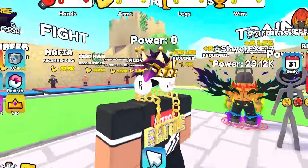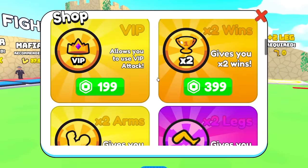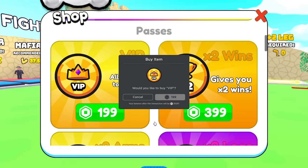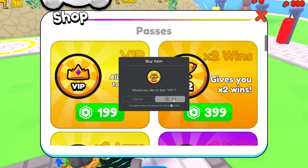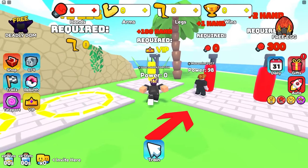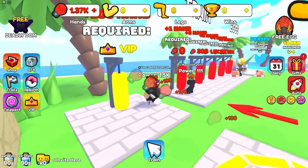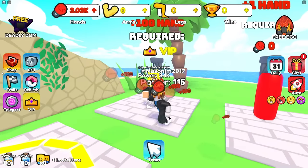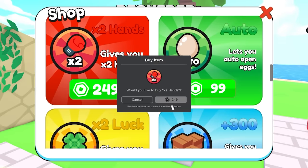Today we're playing Rope Pull Simulator and I'm going to beat the entire game. To beat these games you gotta spend a lot of Robux, so we're starting off with the VIP. There's this punching bag just like every other simulator where it's a big head start boost - required VIP gives me 100 strength every time compared to one strength normally. I could even double that with the 2x hand game pass for 250 Robux.